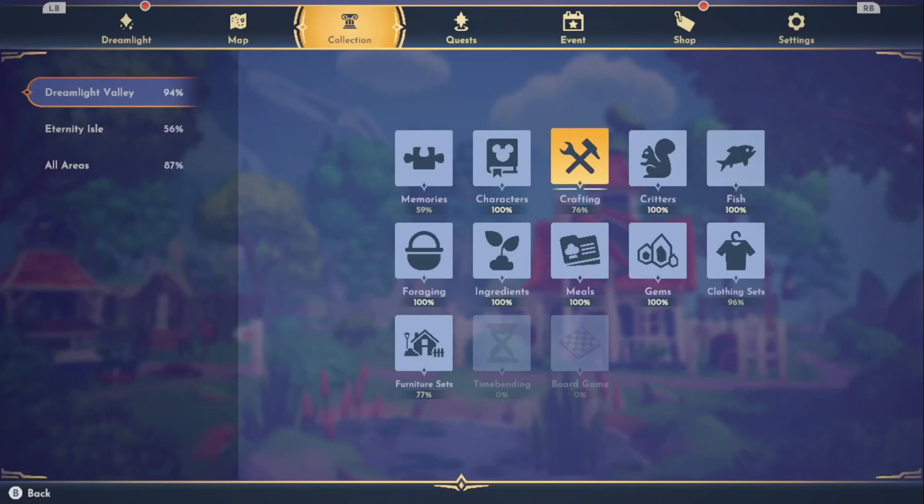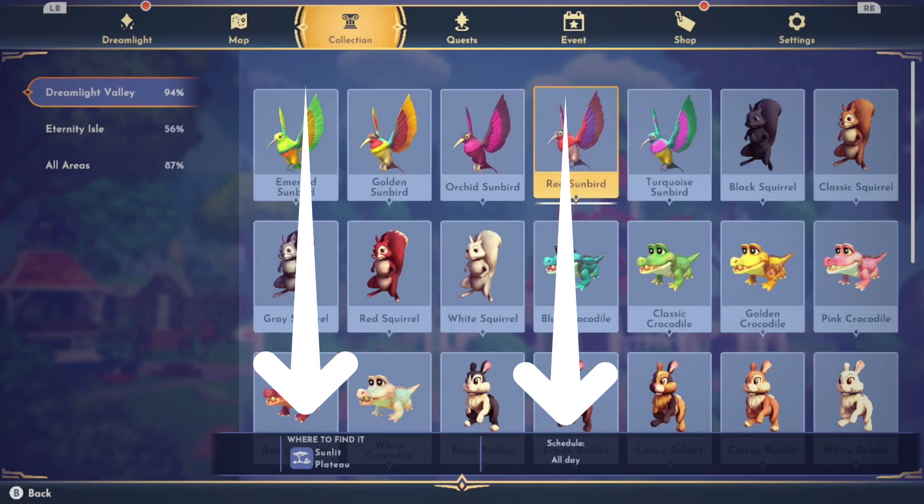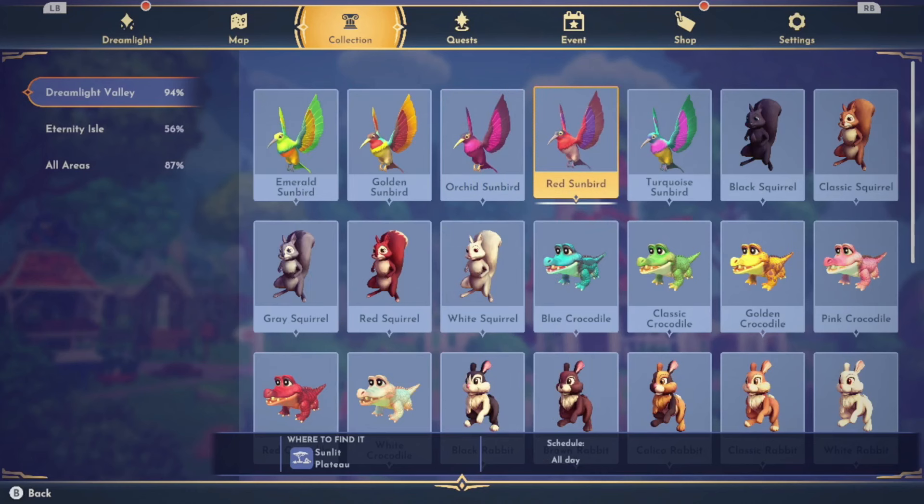If we go here into our menu, under the Collection tab is a Critter category. The critters will be grayed out until you have befriended and unlocked that specific critter, and once you do, it'll become a colored picture. You can find out when the critters are here just by scrolling over and choosing them, and you'll notice at the bottom of your screen it'll tell you where to find that critter and their schedule. At the end of each feeding demonstration, I'll have a chart of those critters with their schedules, so you can just pause the video and take a screenshot.